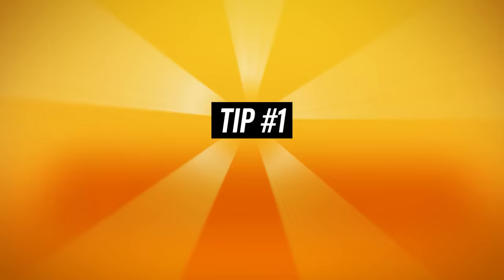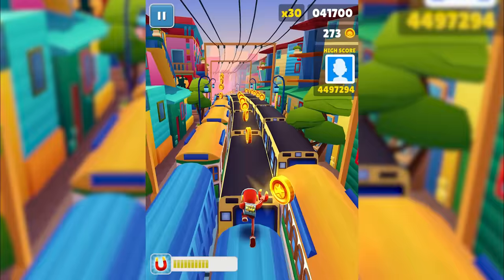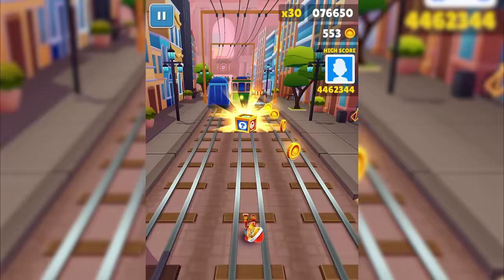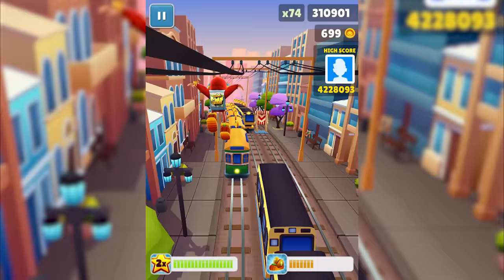Tip number 1: Jump Canceling. In Subway Surfers, you can swipe down to cancel your jumps early. This trick is probably pretty well known already, but it is crucial in helping you improve your gameplay. Jump canceling increases your vertical mobility, making you able to drop down and pick up power-ups, tokens, or just a few extra coins. Once you equip a pair of Super Sneakers, jump canceling becomes even more important as you need to control your jump arc and airtime in order to effectively maneuver through the trains.